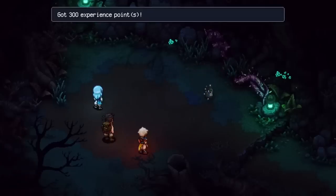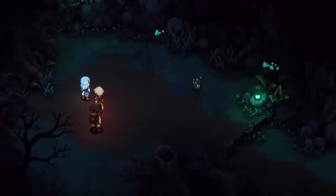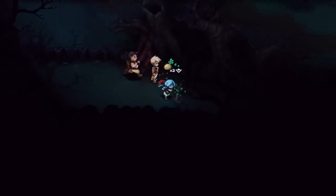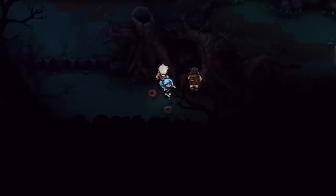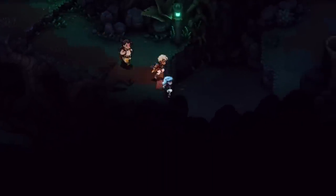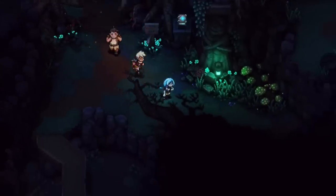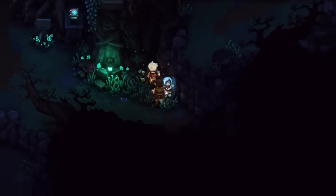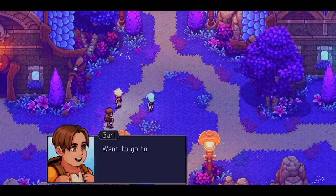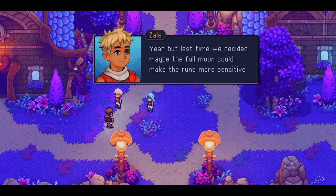Sea of Stars is available on every modern platform. If you've got an Xbox, check it out on Game Pass. If you have a PlayStation, check it out on PlayStation Plus. If you have a Switch, definitely check out the Switch version — you're not losing out on anything in terms of graphical fidelity. The game runs buttery smooth on the Switch with no hiccups or issues. I have a link in the description box down below for additional information. Also, this game takes place within The Messenger world — Sabotage Studio is the studio behind The Messenger — so if you've played that game, you might be reminded of a few certain things within this world.